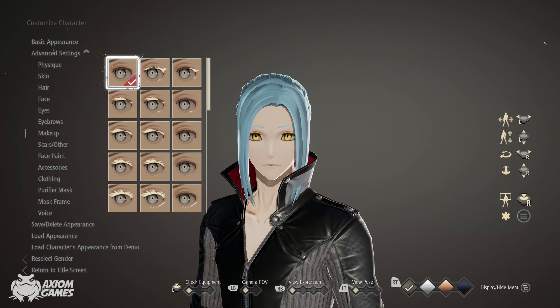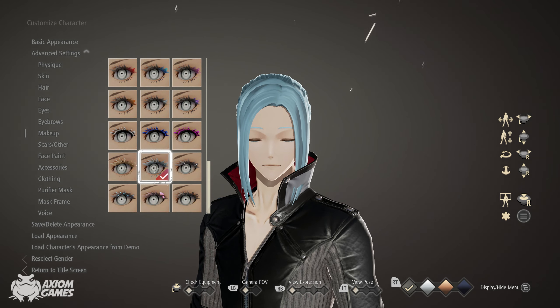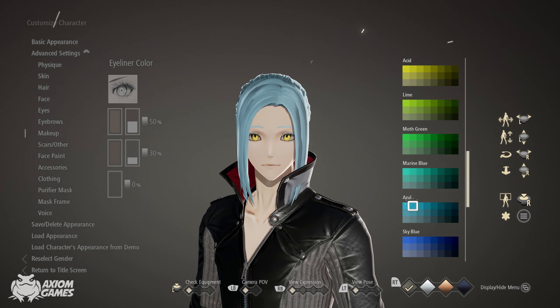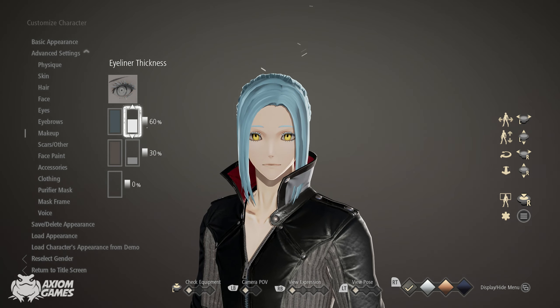Going into makeup, you want to select a different pair of eyelashes — use these. Set the eyeliner color to a sole, the fourth one from the top right corner. Set the strength to 100%.